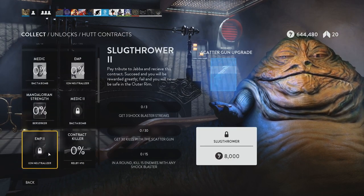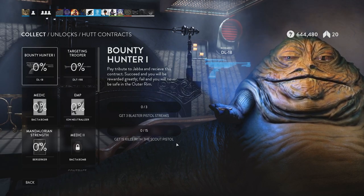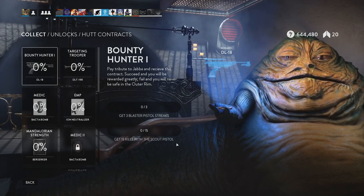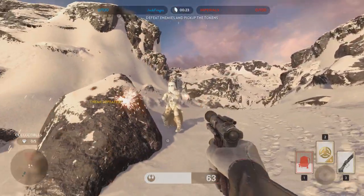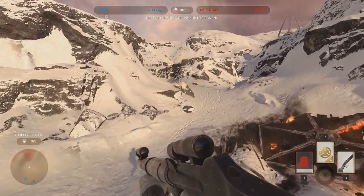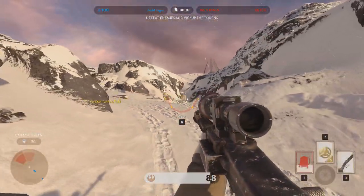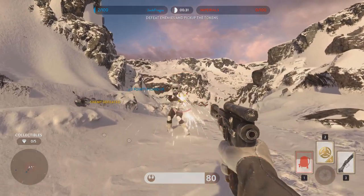There are four new blasters to unlock in this DLC, and instead of just buying them with credits you actually have to do Hutt Contracts, which is now a separate screen you can load from the main menu. There are loads of assignments and challenges, and you buy a challenge with credits which brings up an assignment — for example, get 50 kills with a shotgun to unlock the scattergun star card. You need to be at least level 12 to access them. It gives you something more to work towards rather than just buying everything straight away, which is kind of boring.